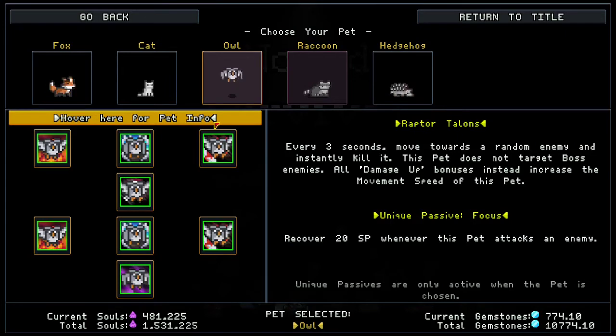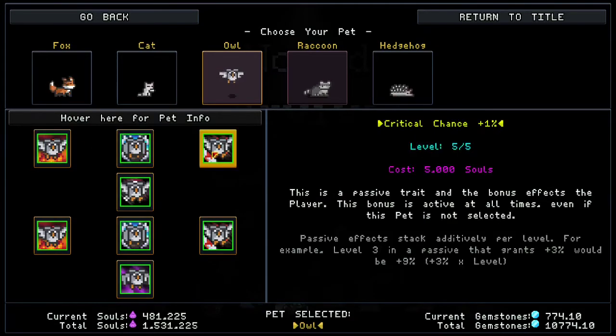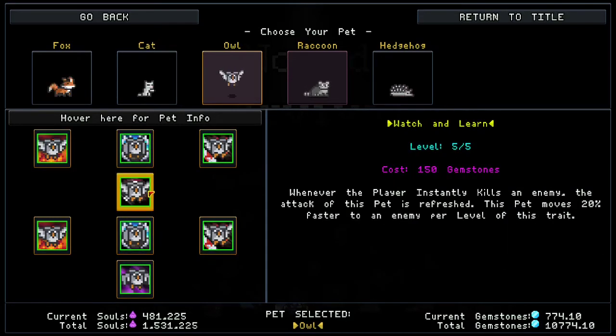Especially after the nerfs to SP regen, the owl is really, really strong. If you want to cast your ability more often, the owl is a really good choice. Pet damage up is always going to be here, and for the other two traits we have skill size and critical chance. Skill size is great — bigger abilities do more damage and hit more enemies. Critical chance is also a free 10% increase. Definitely put points into these if you have extra souls.